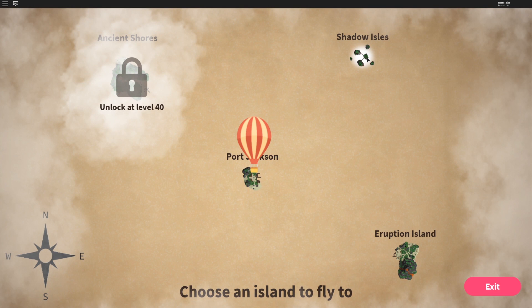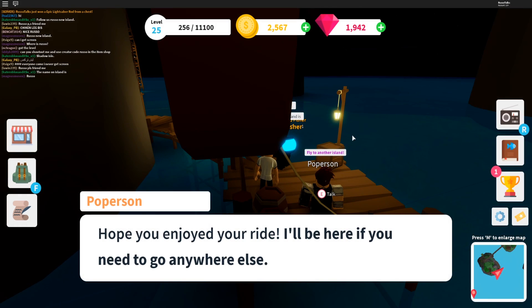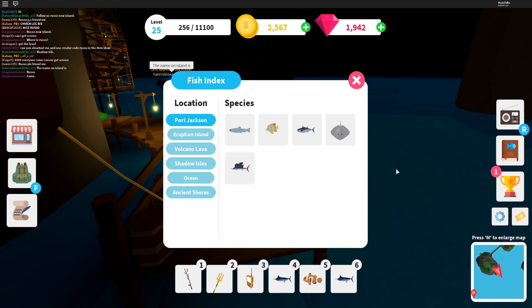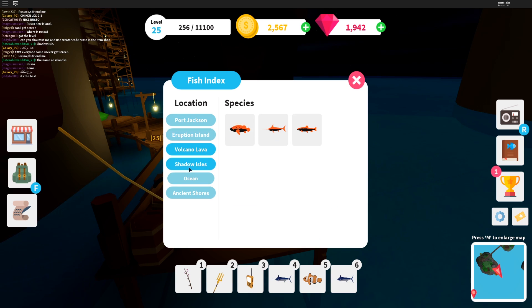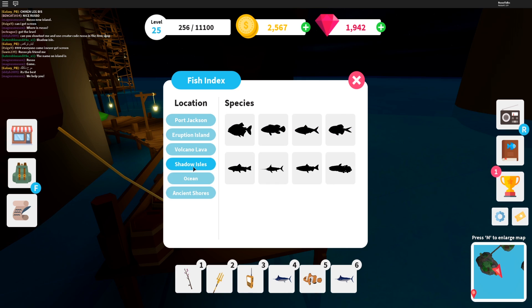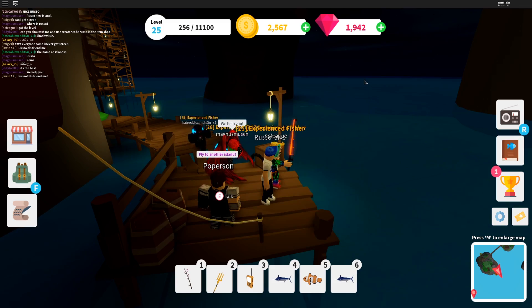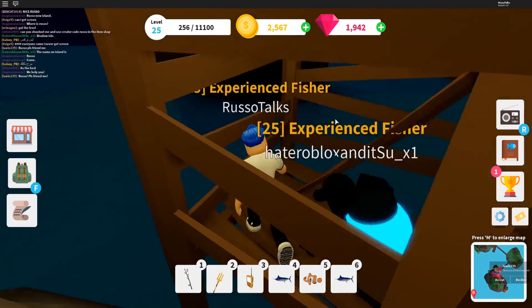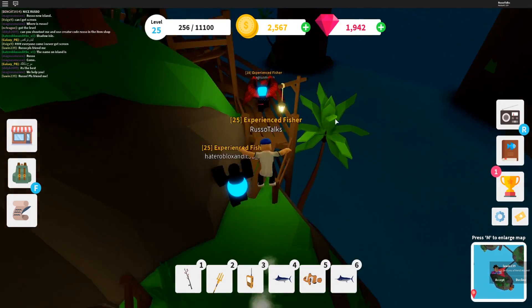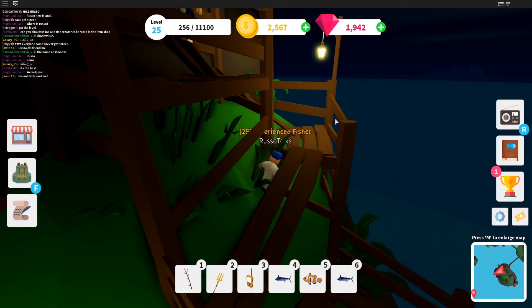Probably about an hour of gameplay later — here we are unlocking the shadow isles! I'm pretty sure this is the new update area. I haven't even discovered it yet, but look at how far we got in the collection aspect of the game. Everything from port jackson, everything from eruption island besides one fish — volcano lava. Ocean and shadow isles and ancient shores we haven't gotten yet. I actually unlocked the fire rod, the lava rod, and I was able to get myself the lava fish. Now what I need to do is go to shadow isles, which is the new area, and these guys said they're gonna help me out — huge shout out to them.